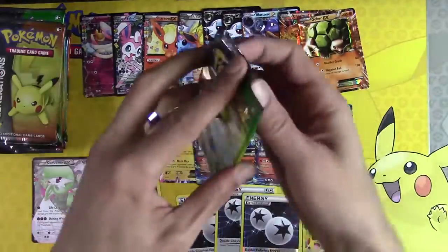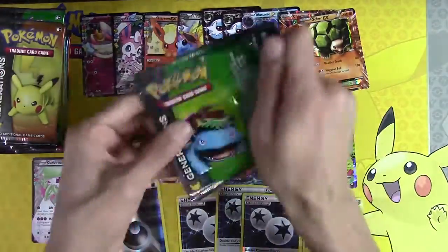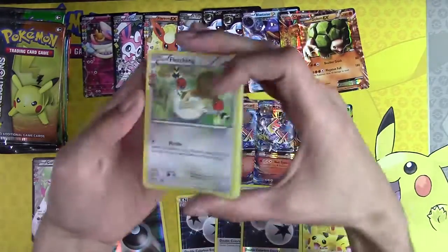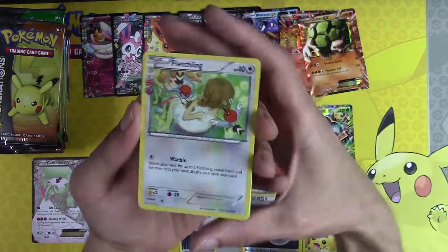Fluet and Garados. I love my Double Colorless Energy — especially Reverse Holo. It's so late in the morning.